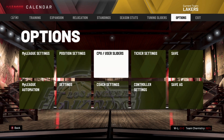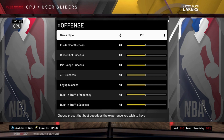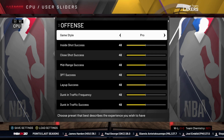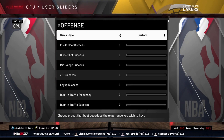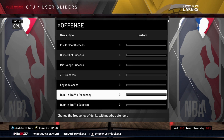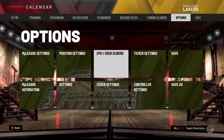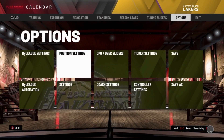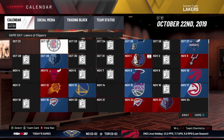Press B to save those settings, then go over to CPU and user sliders. On this screen, press Y on Xbox or Triangle on PS4, then select the first file you see — that basically sets everything down to zero, which makes it so your team is going to win no matter what. Make sure you've copied all those settings, press B, double-check everything looks right, and once all those settings are done you're ready to play your first game.